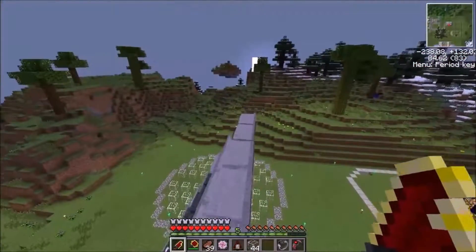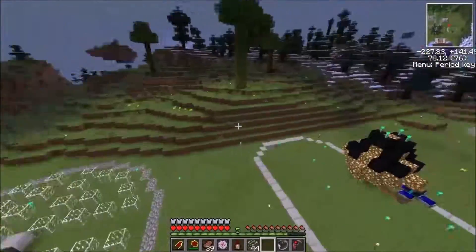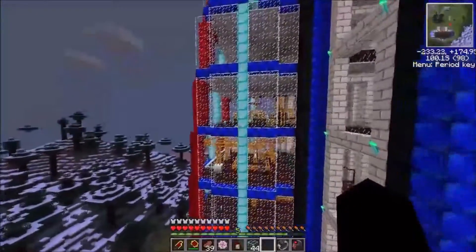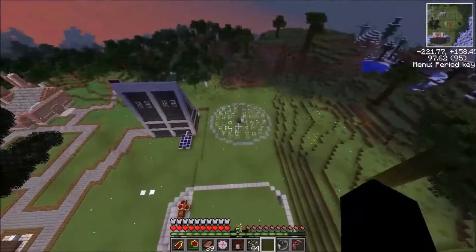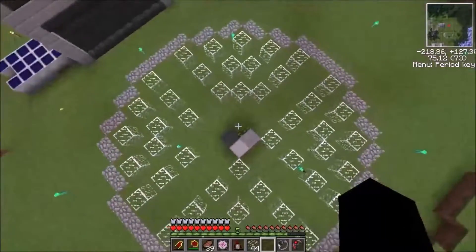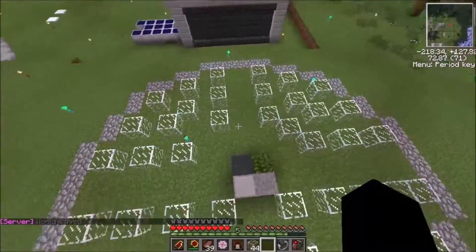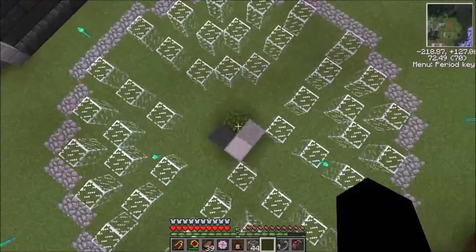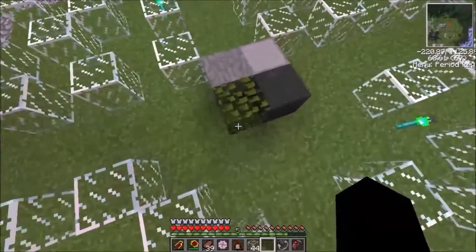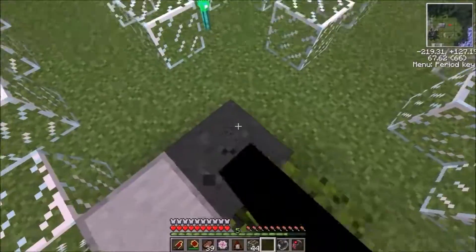Hello everybody and welcome back to another episode of Tech Classic. I'm just over here by Pastron's buildings. We had an idea that after he gets his solar panel factory up and running and we get some high voltage solar arrays going, we might turn this area back here into a bit of a solar field. I'm not sure if he brought this up in his video, but I was wondering what sort of design you guys kind of like. I myself am a bit partial to this one, but it doesn't hold quite as many solar panels as some of the other designs. We've codenamed them: this is the leaf pattern, this is the stone pattern, this is the slab pattern, and the basalt pattern.